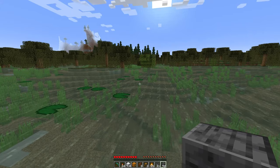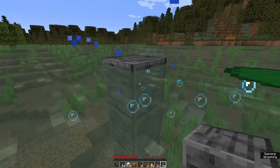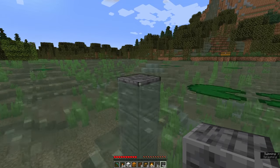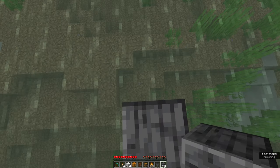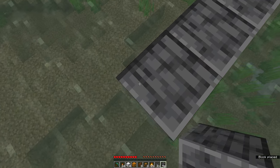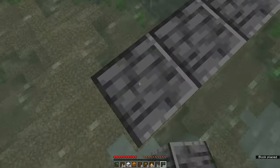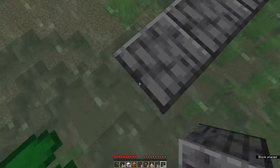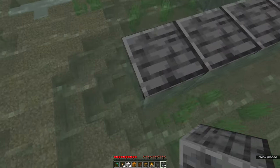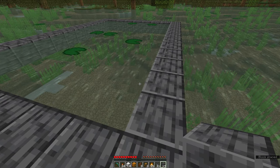So the first thing you want to do is put a block on water level like this, and then you want to build an area 9 blocks wide and 13 blocks long. Like that.